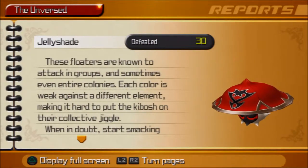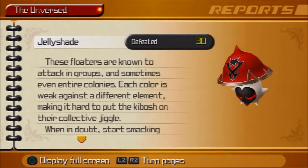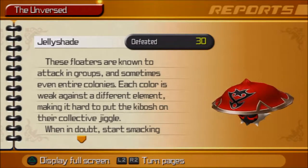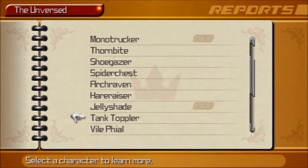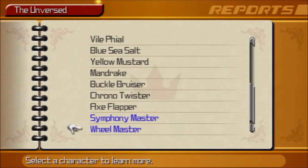These floaters are known to attack in groups and sometimes even entire colonies. Each color is weak against a different element, making it hard to put the kibosh on their collective jiggle. When in doubt, start smacking them with the keyblade. Yeah, smacking them with the keyblade worked really well — they died really fast.